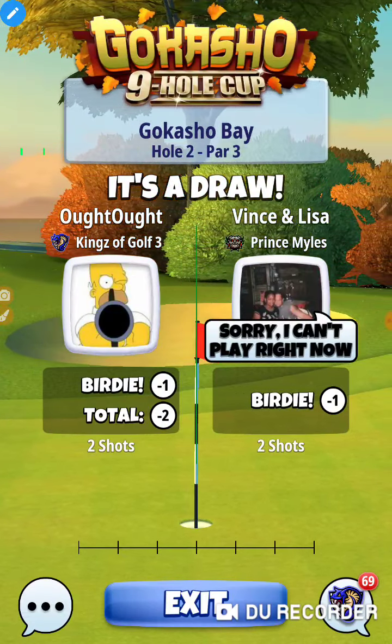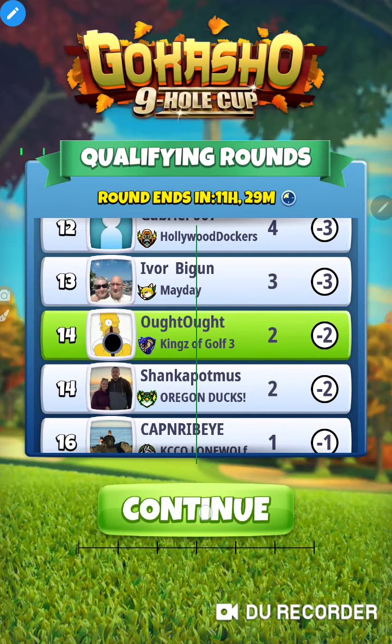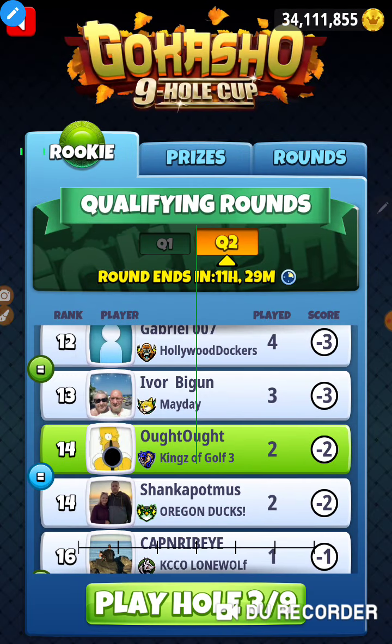I especially like it when you're playing with a teammate or a buddy and they can take the shot first — if they're off, then you can make adjustments. So you basically get two shots for the price of one. All right, that was hole number two — let's go Gokasho nine-hole cup, Gokasho Bay hole number seven. Thanks for watching!